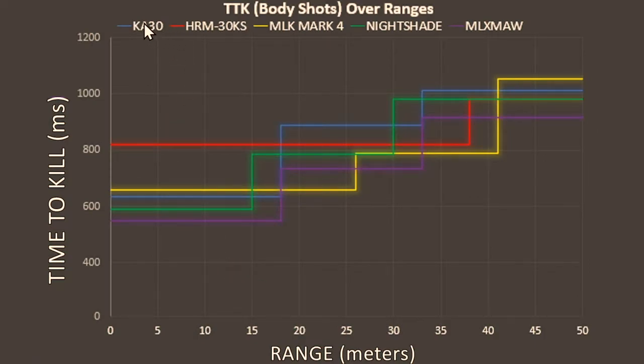Here are the different markers for the weapons: the KA-30 in blue, the HRM in red, and so on. The lower the line on the graph, the quicker it takes to kill someone with that weapon. Where lines spike upward is where the range kicks in and the time to kill drops off. At close range up until about 18 meters, the MLX Maw has the best time to kill, followed by the Nightshade, then the KA-30, then the Mark IV, and then quite a big gap to the HRM. The reason the HRM is such a difference is because it takes 5 shots to deal 100 damage with body shots - 4 shots only gets you to 96, so you need that extra bullet. When we start getting to the first range drop-off, the Mark IV actually starts to have the best time to kill around that 18 to 26 meter mark, because it doesn't have a damage drop-off until 26 meters.